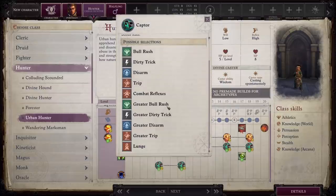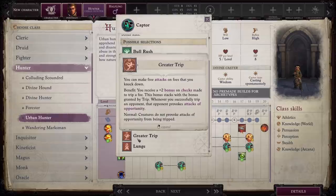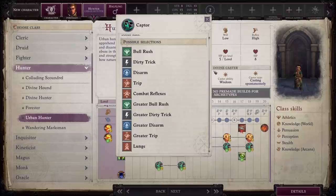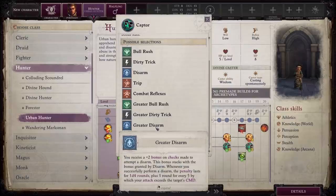When you look at this list, it's got Greater Bull Rush, Greater Dirty Trick, and Greater Trip. My understanding is that Animal Companions are very low on some attribute — I think it's intelligence — making it very difficult to raise high enough for them to access some of these feats. So this becomes a nice way for animals to get Greater Trip, Greater Bull Rush, et cetera, which has some nice features, along with Combat Reflexes, which is also very, very nice.